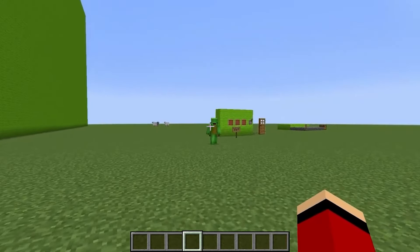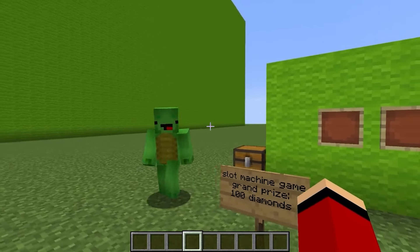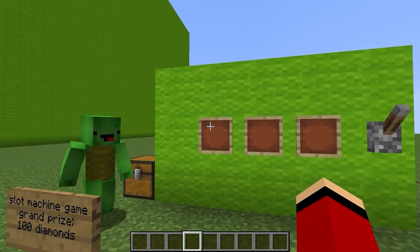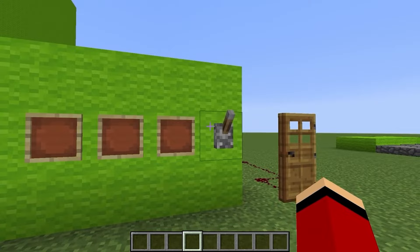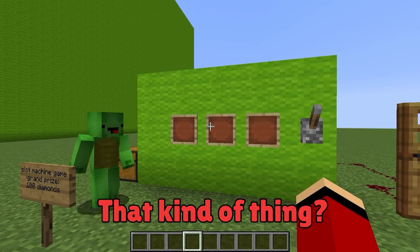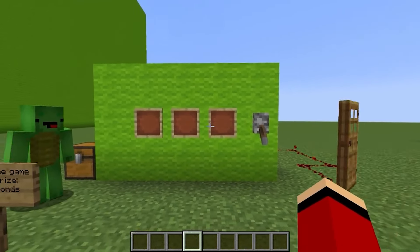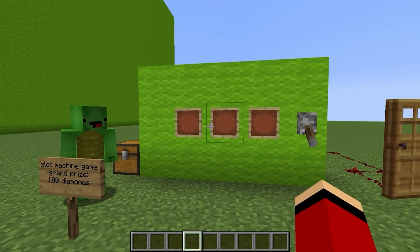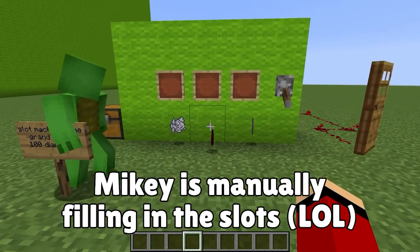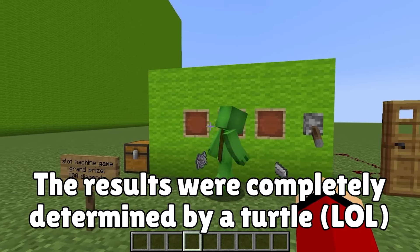Over here! You know how amusement parks have arcades? Ta-da — it's a slot machine! The prize is diamonds! How do you play this? Go ahead and pull the lever to start it! There's redstone dust over there — does that mean you set up a redstone circuit? If I pull the lever, will the slots automatically activate? Yeah! Try pulling the lever! Nothing's happening... You lost! You were so close, JJ! Uh — that was manual! You decide who wins!